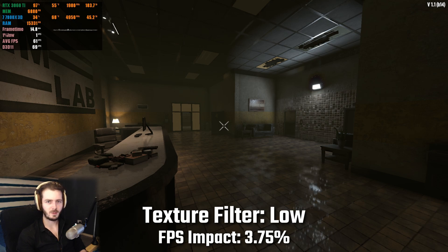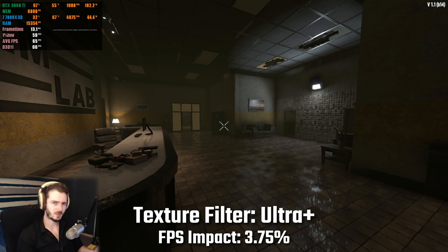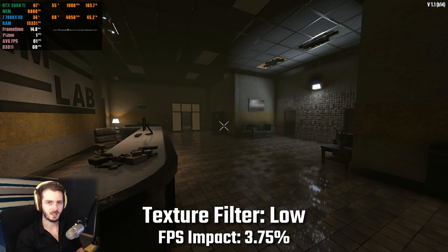Texture filter reduced my fps by around 3.75% — it really wasn't that much of a drastic quality increase going from the lowest settings to the highest settings.